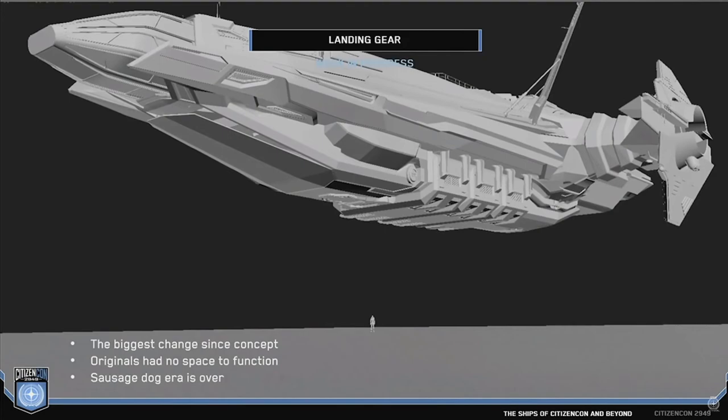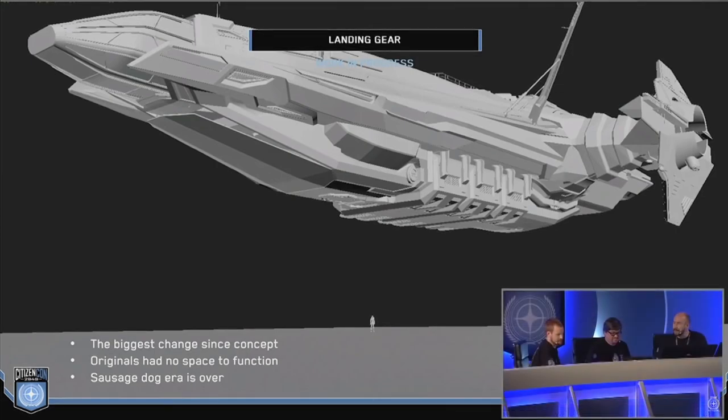The biggest change in the design is probably the landing gear. They did not want to use a tripod solution for a ship of this size or larger due to stability concerns, but this approach offered the best resolution for the Carrack's design — which I think looks better than the concept rendering.